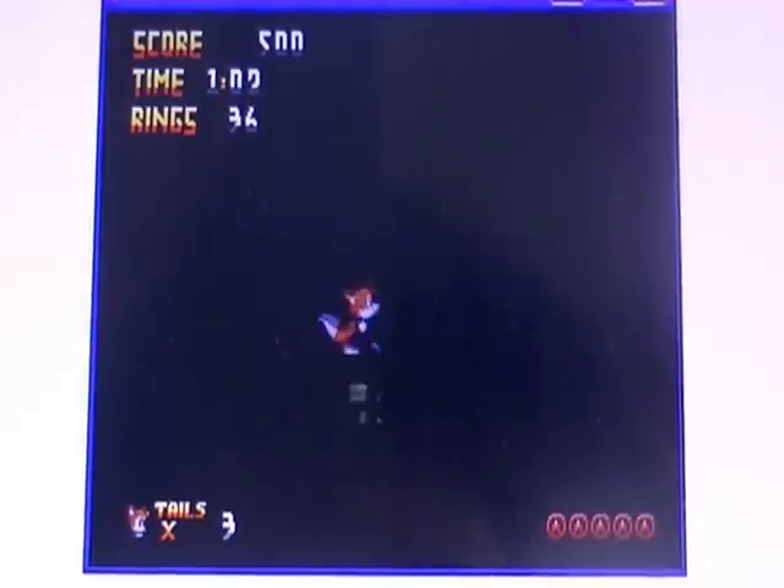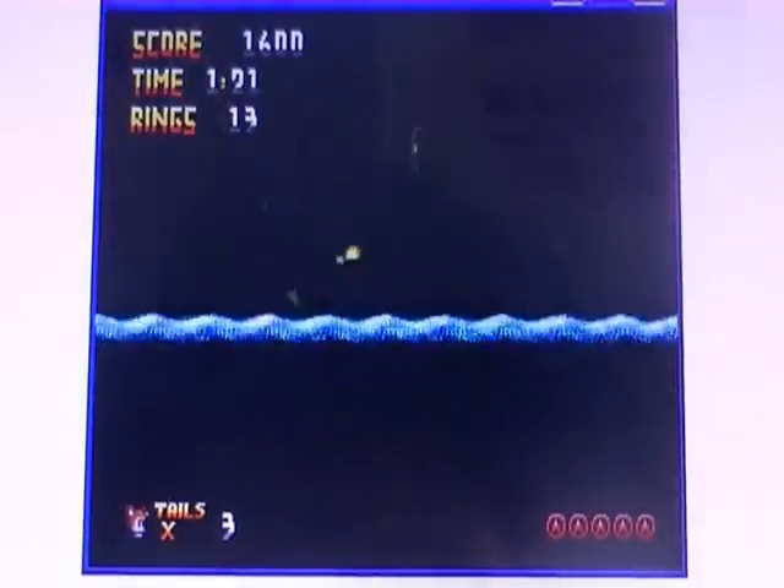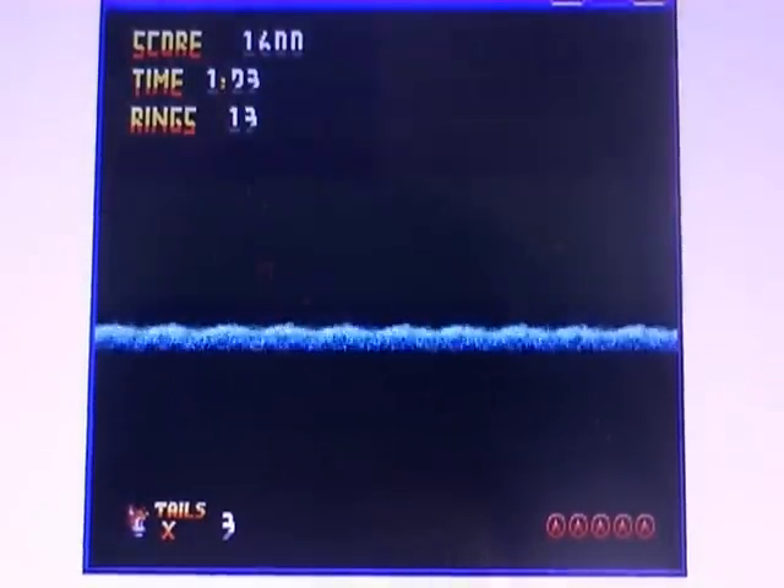He's game-breaking — if you want to find the red rings pretty easily, use Tails because he can fly. I prefer they use the original sound effects. If you want to get a lot of speed, I recommend you try and hit a red spring — it will send you pretty far.